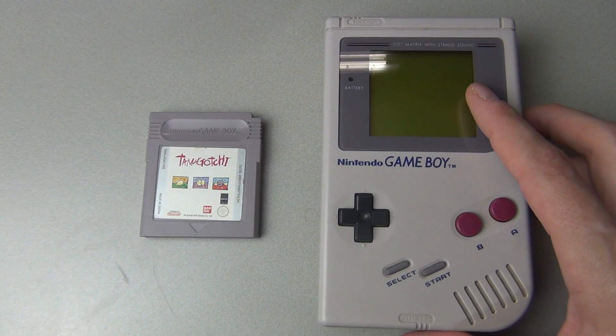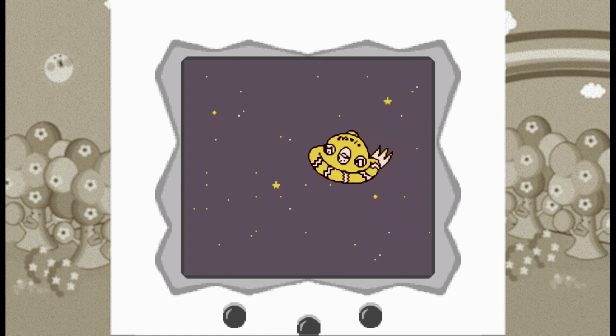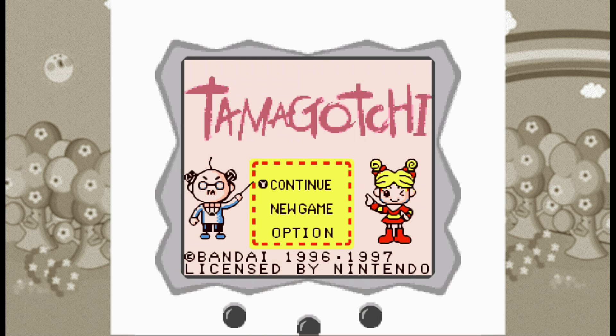Here it is in all its 8-bit glory. The game starts off with a UFO crashing down on Earth — the Tamagotchis are basically aliens hatching from eggs. Is anyone getting the same bad alien vibes here, or is it just me? I love the sound design in this game — just listen to that intro tune. It reminds me of chiptunes and I like it.